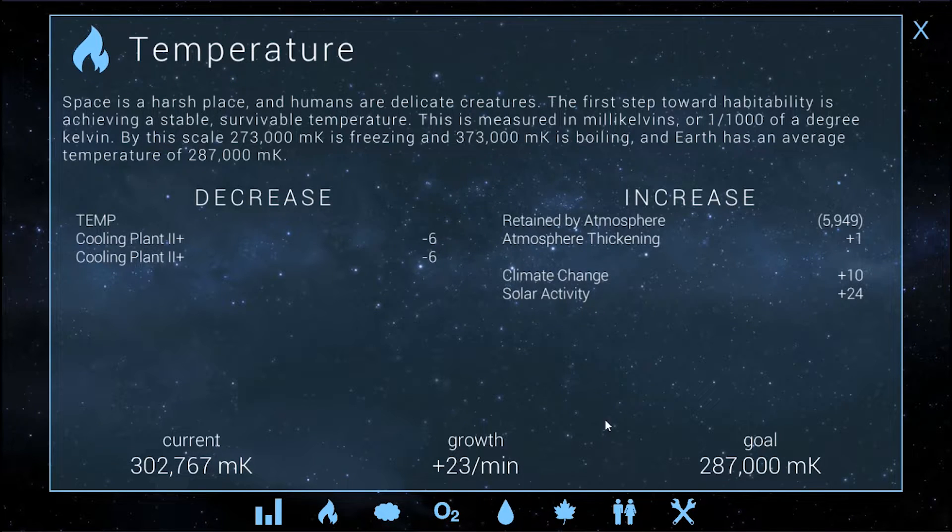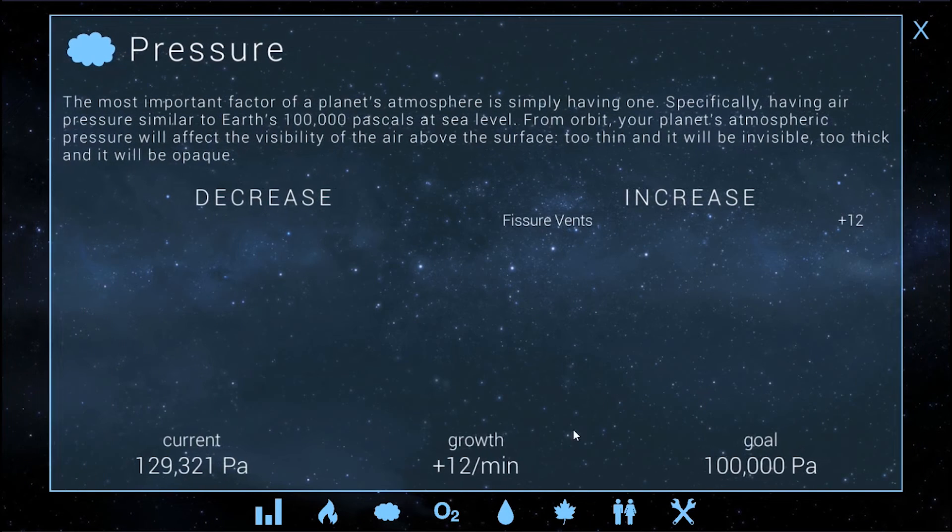Pressure is going to be real easy — I just got to cancel these out. I already got two plus six, I'm just waiting for the hab dome to build and for the county to be repopulated. This will be zero again. Once it's zero, build one more sequestration plant or whatever they are. I'll just keep it at minus four — we'll lower this by minus four a minute. It's not going to take long for the 30,000 to get down to a hundred thousand. That'll be good.